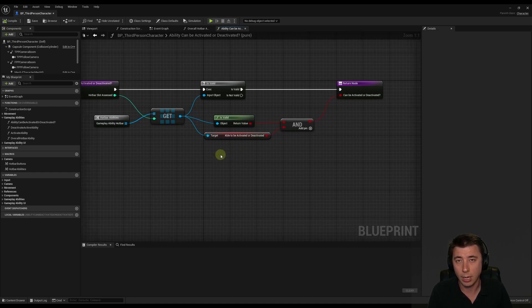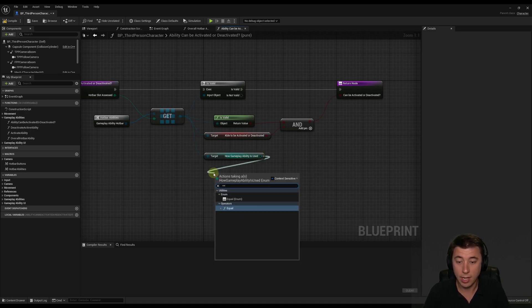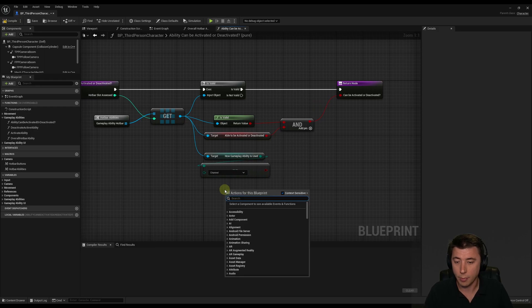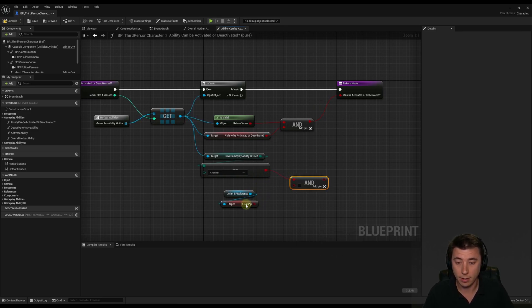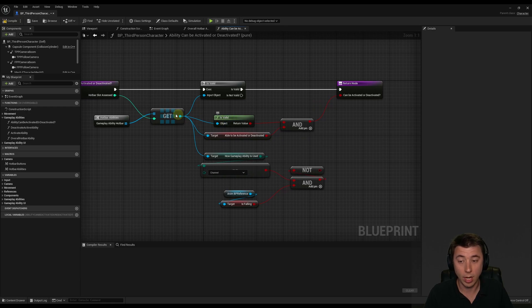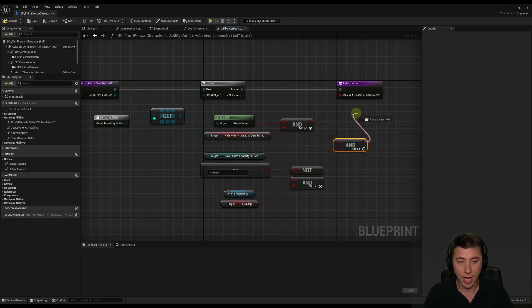Inside 'ability can be activated or deactivated' we're already doing validity checks, but we need to add a check that evaluates our enum 'how our gameplay ability is being used,' which we updated back in episode 33. From the gameplay ability hotbar get, I can get the enum 'how gameplay ability is used' and check if it's equal to 'channel.' In the future we may need to extend this logic, but for now we also get a reference to our enum BP to check 'is falling,' and if both — is channeled and is falling — are true, then the ability cannot be activated.